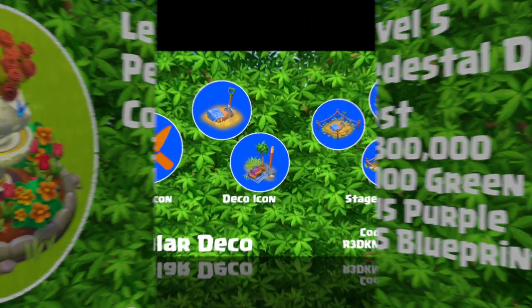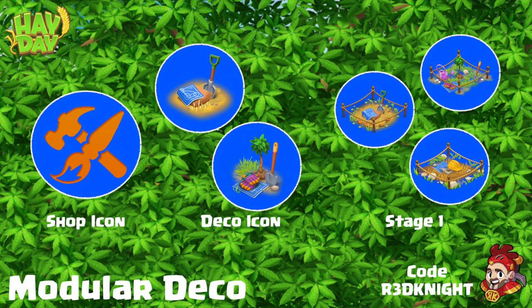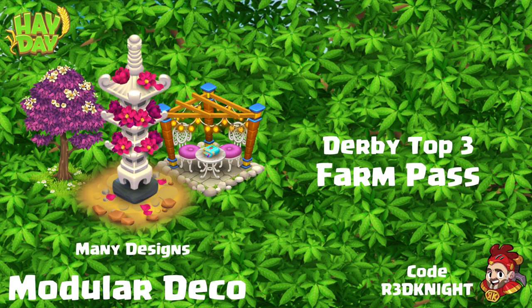When you start off with the decoration, you've got your shop icon, your deco icons, and then your different stages. Check in game to see if you've got any of these under the shop icon and see which ones you can start making. You can get these decorations from the top 3 in the derby or from the farm pass.